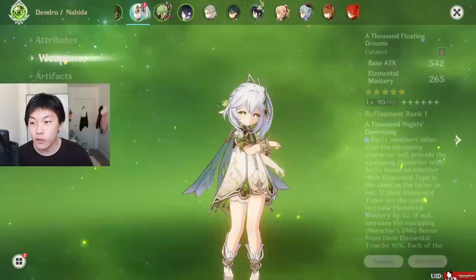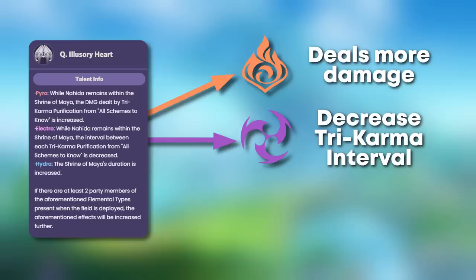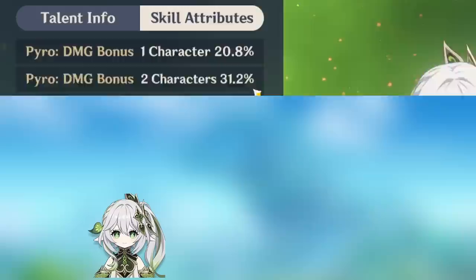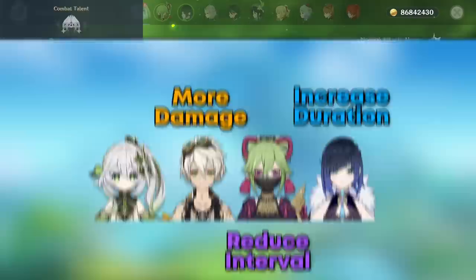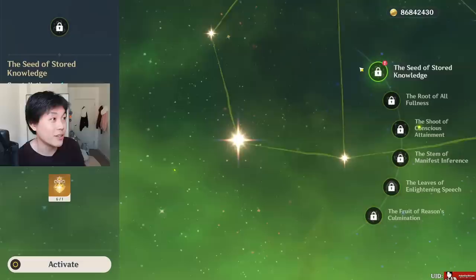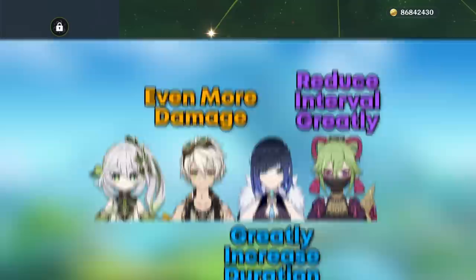Her elemental burst gives you different buffs depending on your party's composition: Pyro gives more damage from Tri-Karma Purification; Electro increases the number of Tri-Karma Purifications you can activate within the same time period; Hydro makes the Shrine of Maya last longer. If you have one Pyro, one Electro, and one Hydro character, you get level 1 of all buffs. With Constellation 1, when the Shrine of Maya is unleashed, the count adds 1 to the number of Pyro, Electro, and Hydro characters respectively, essentially giving you the maxed-out version of her elemental burst.